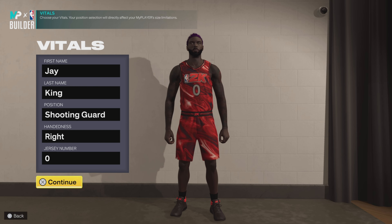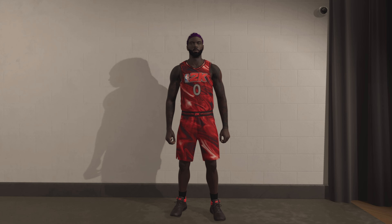Choose whatever name you like — Royce is my name, so King it will be. We're going to go shooting guard. That is the only requirement, that you go shooting guard. You can choose whatever number.